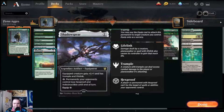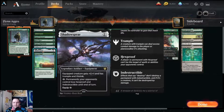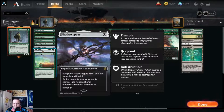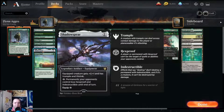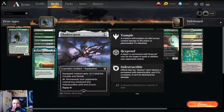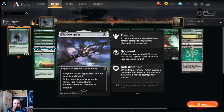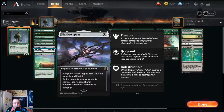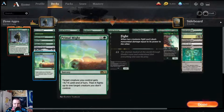Shadow Spirit gives Finn trample, which is really important, plus one power. So if they block Finn with one creature, we're guaranteed to get two poison counters on our opponent with Shadow Spirit in play. You can also pay a mana to give or take away hexproof and indestructible from your opponent's permanents until end of turn. Primal Might is another fight spell — it makes your creature X/X bigger until end of turn and fights another creature. Giving your deathtouch creatures fight abilities is really powerful.